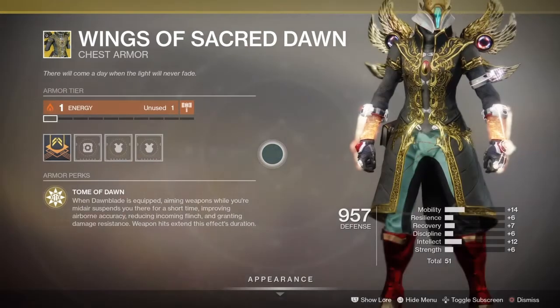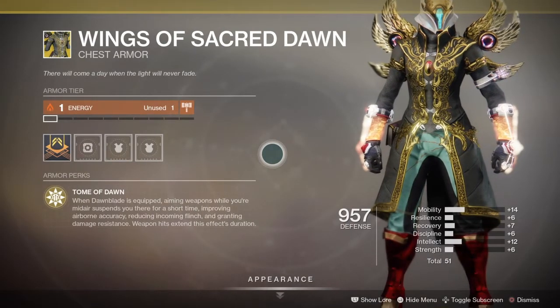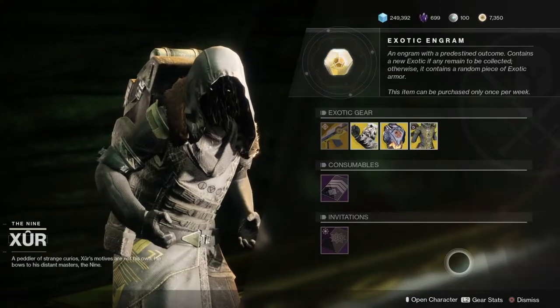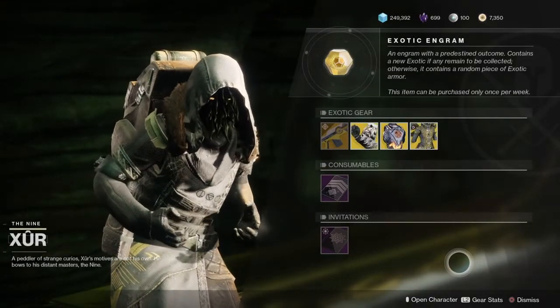And last but not least, we have Wings of Sacred Dawn. Comes with an intrinsic perk, Tome of Dawn: when Dawnblade is equipped, aiming weapons while you're midair suspends you there for a short time, improving your airborne accuracy, reducing incoming flinch, and granting damage resistance. Weapon hits extend the effect's duration. Awesome in PvE, and so-so in PvP — but pick that up if you don't have it, so your exotic engram won't turn into Wings of Sacred Dawn.